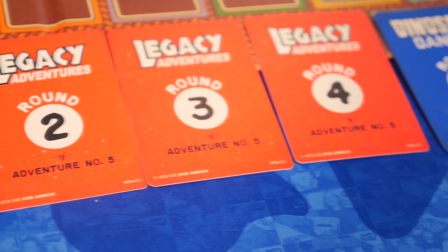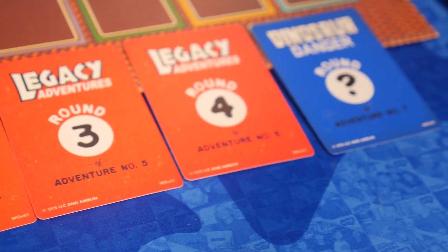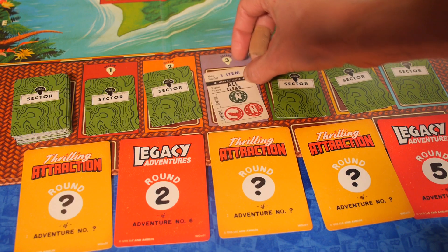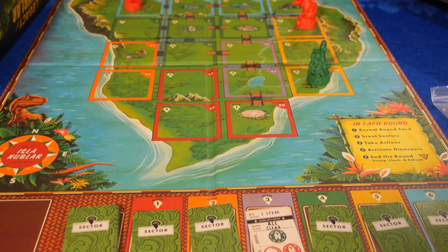Each adventure comes with different unlockables, including its own set of round cards. As you play through a scenario, you go through those round cards revealing different objectives or events to cope with. At the end of each round you reveal the sector cards, which show what weather might be happening and random movement for the herbivores and carnivores, so you have to watch out — a carnivore might move into danger, or disappear and reappear randomly on the map.